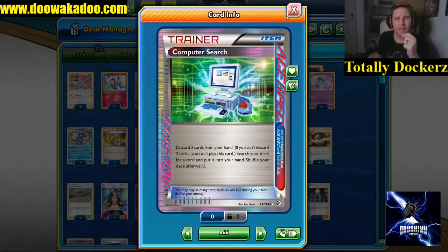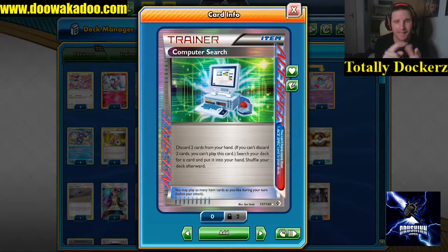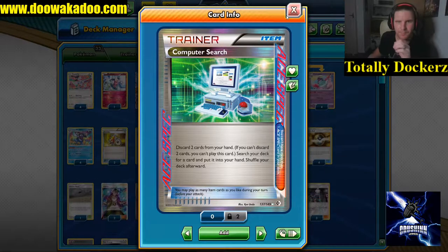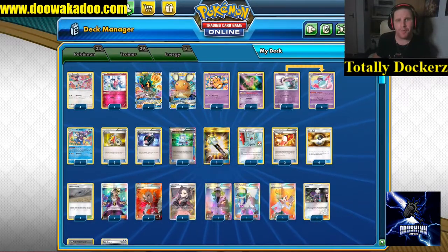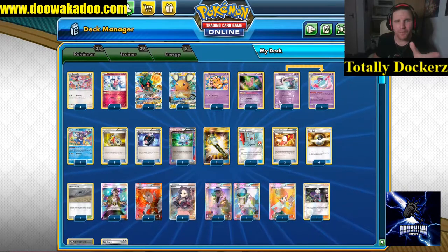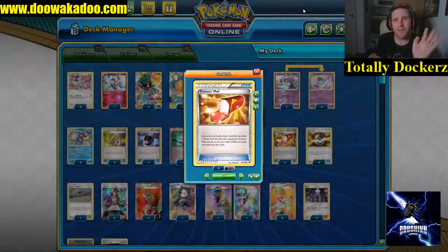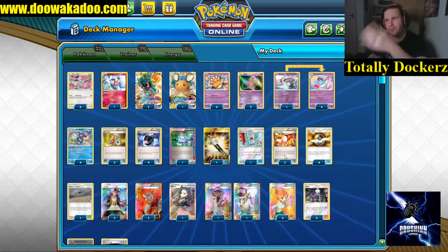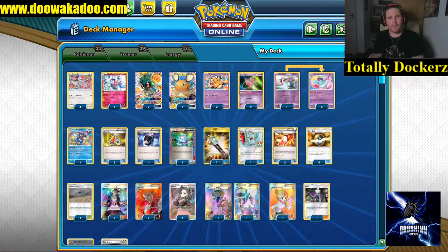Unlike Prism Star cards where you're allowed one of any name, the ACE SPEC was: you're only allowed one ACE SPEC card total because they were deemed too powerful to have multiples of. So we're playing Computer Search - throw two cards away, go get any card we want. We're playing two Trainers' Mails to find any of our top four trainer cards, except you can't chain Trainers' Mail to Trainers' Mail. And four Ultra Ball: discard two cards and go find a Pokémon.